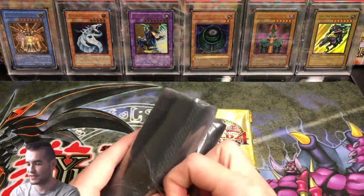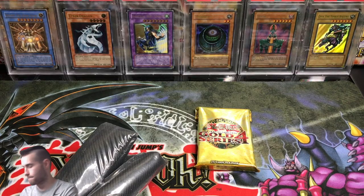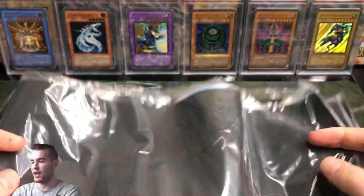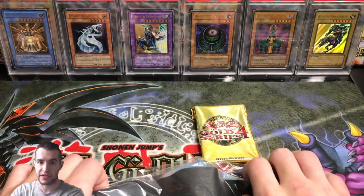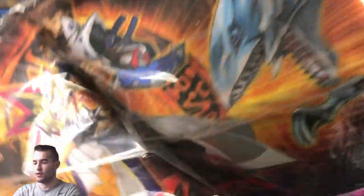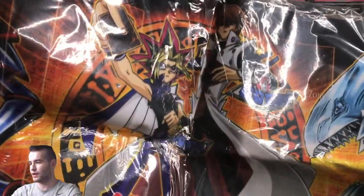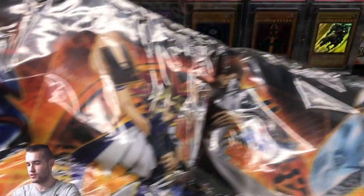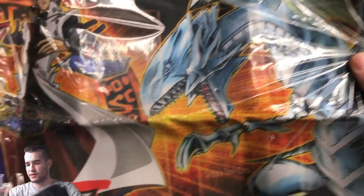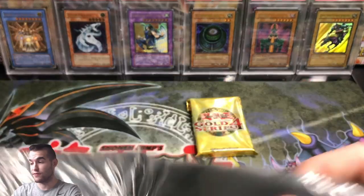So here are our options for the mystery play mat. There's Yugi with Dark Magician Girl and Dark Magician, Kaiba with Blue Eyes and XYZ Dragon Cannon, and then Yugi and Kaiba with Dark Magician and Blue Eyes. Obviously we want that last one, but the other two are both pretty cool as well. Let's open up this mat and see what we got. We got the Yugi and Kaiba one — cool! So we got the one we wanted. There's Blue Eyes, Kaiba, Yugi, and Dark Magician. It's a very small mat but it's the perfect size — it's got all your spaces on there, good for the old format.